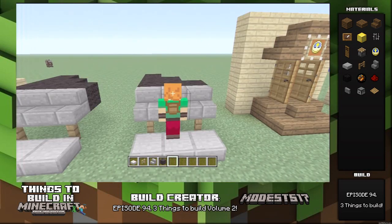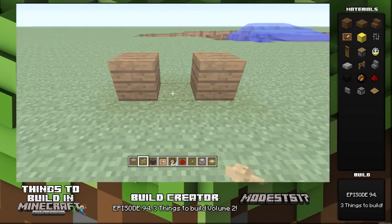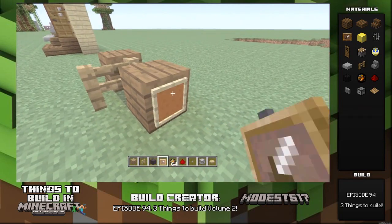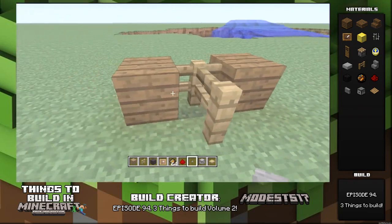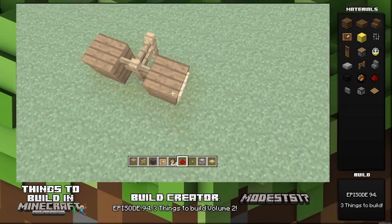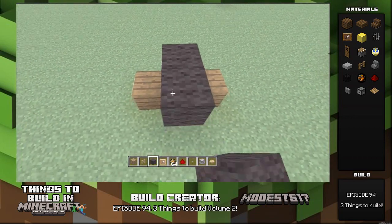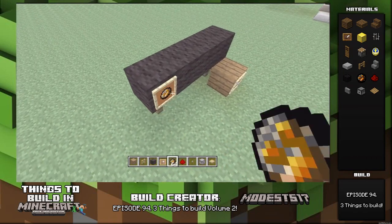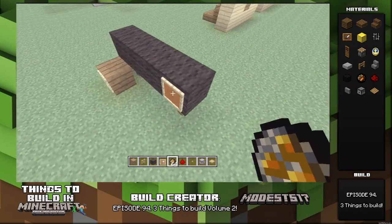The final build we have here is a fire charge cannon. Pretty simple build. If you have like a boat and you want to put a cannon on it to fight other boats, this is for you. It looks awesome. Put some item frames on the side because it's supposed to be like wheels — my attempt at wheels. Next you're going to take some black wool because the cannons have like wood wheels and then black, and it's just supposed to look like that.